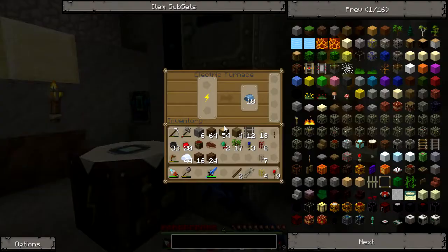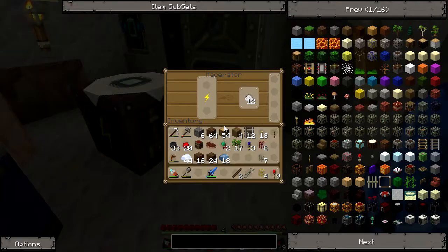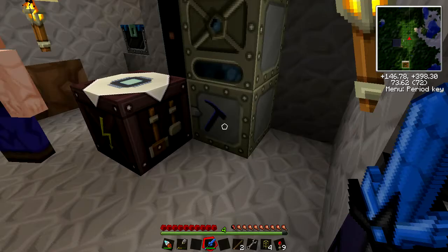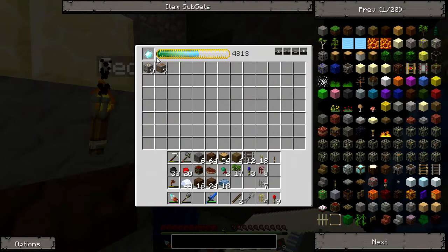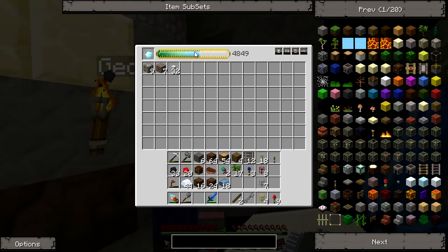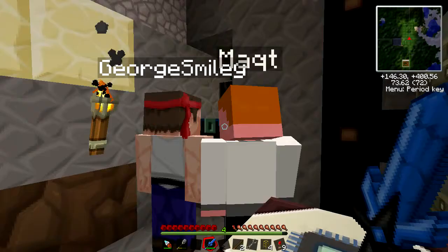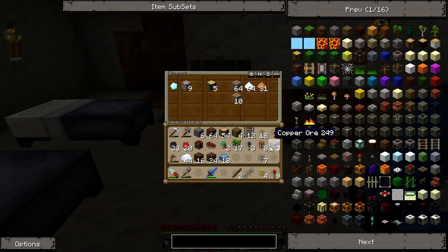The top one here is an extractor for getting us rubber. In the center we have our electric furnace — oh, it's got some iron in it. And we've got a macerator, which is used to grind up ore. You can actually see it turning iron into iron dust. And that is our very special energy condenser — we've got a diamond in there. When that bar fills up, everything going in there will turn into a diamond.